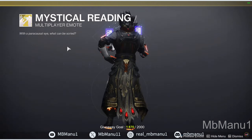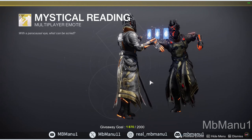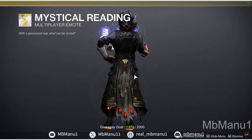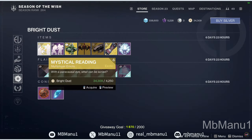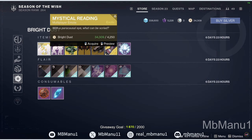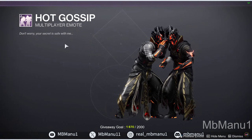Coming to the main page of bright dust, we've got an emote called Mystical Reading. This is for 4250 bright dust — it's a really cool multiplayer emote, but it's expensive. I would wait and hope to get it as a drop from bright engrams. Coming to another emote which is Hot Gossip — this is for 1250 bright dust and you can buy it.